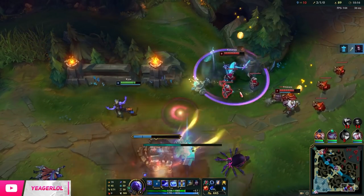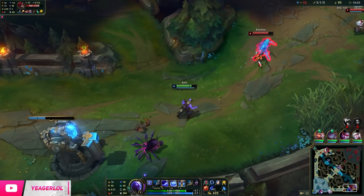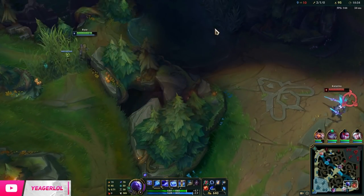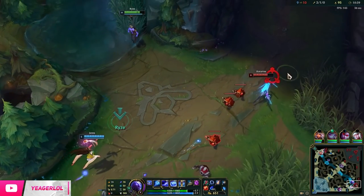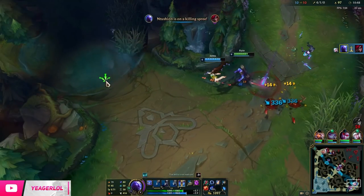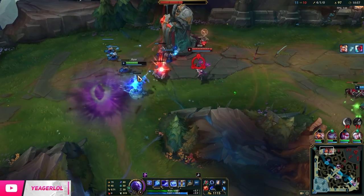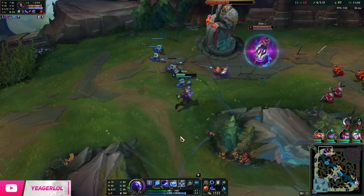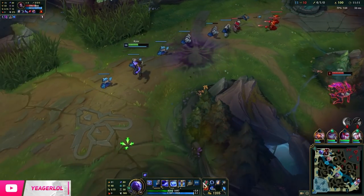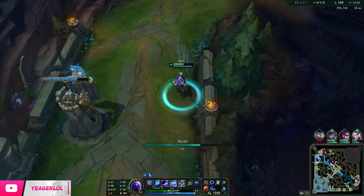The ultimate can be used to get back to lane faster, but it's also really good for roaming. The way you use it is you want to use it behind the enemy champion — in the direction you think they will be escaping towards — because then you can use that to cut off their escape path. They'll pretty much end up running into you, and that's when you can use the EW to get that root off and get that CC. Then hopefully your teammates should be able to catch up.